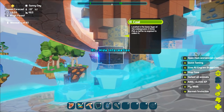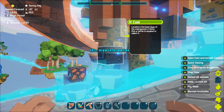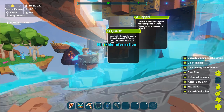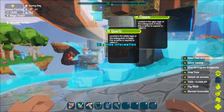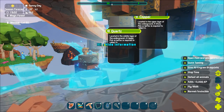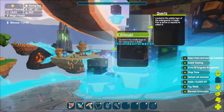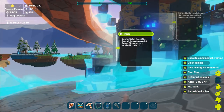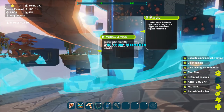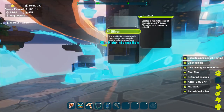Coal, for example: located in the lower layer of the underground, a stone pick or better is required to collect it. There's copper, which is extremely important. Copper and quartz are both located in the upper and middle layer - a copper pick is required to collect quartz and a stone pick for copper. Going down: emerald, iron, ruby - these are all just the different resources in game. Marble, yellow amber, sulfur, silver.